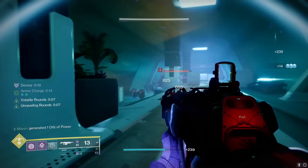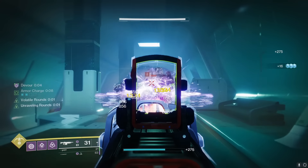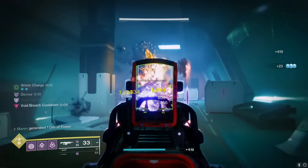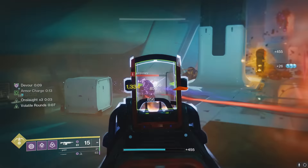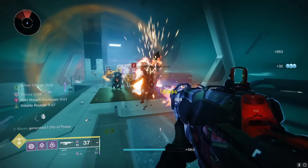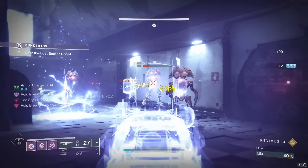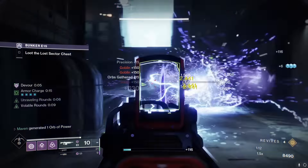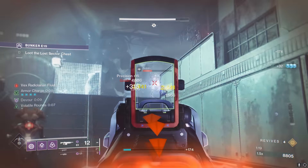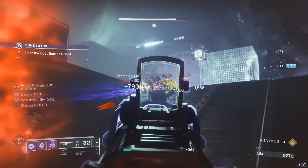It really does not work well with Volatile Rounds - it's a huge flaw. It's really disappointing, especially for Repulsor Brace, because it's supposed to be a void-based perk yet it doesn't work with Volatile Rounds. I really wish Bungie would program some kind of fix to make Onslaught and Repulsor Brace work with Volatile Rounds. Because if it did work, the Rosarrago would undoubtedly be the best thing to pair with Gyrfalcon's Hauberk in terms of primary weapons. But when I tried it in the Legend Lost Sector, it felt like it wasn't hitting as hard as other options - kind of like a pellet gun in high-level content. So I'm going to say pass on Rosarrago.